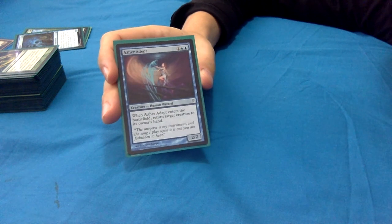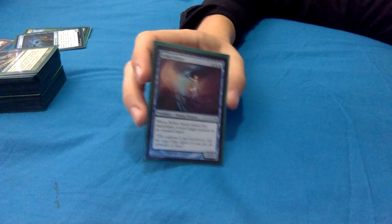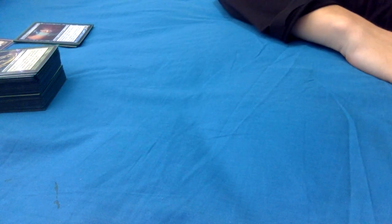Aether Adept: 1 blue blue for a 2/2 human wizard. When it enters, return target creature to its owner's hand. It's cheaper than Riftwing Cloudskate unless you're paying the suspend cost - nice and simple, 2/2, bounce something. We don't have heaps of direct removal in this deck in terms of board wipes or destroy effects, but we do have a fair bit of bounce, so getting those tempo plays is really nice.